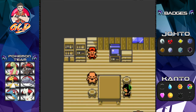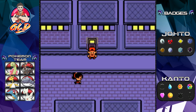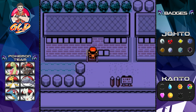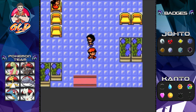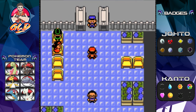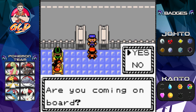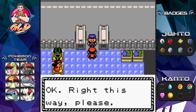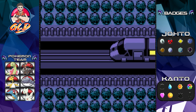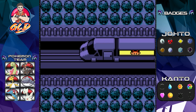Now that we have the Magnet Train Pass and turned on the lights for everyone in Kanto, we talk to the conductor. He says they'll soon depart to Goldenrod - are you coming aboard? Yes! We show the pass and just like that, we're heading back to the Johto region.